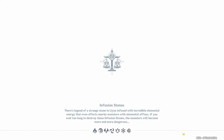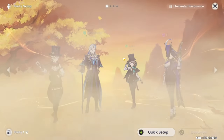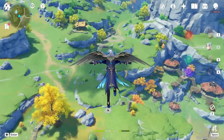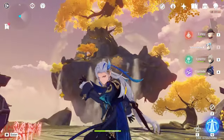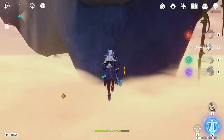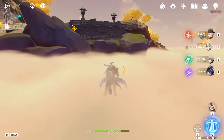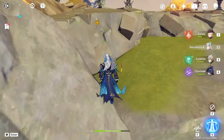These ones in blue are pretty easy. This one we do need Geo, and I know that for a fact, so that may not work because we don't have Geo. I'm still going to try it and see if I can sneak through somehow — but no, we need to be up there and we can't climb this. I don't think we're going to be able to get around this because we need Geo, and the only Geo we can use is Navia, which we don't have.